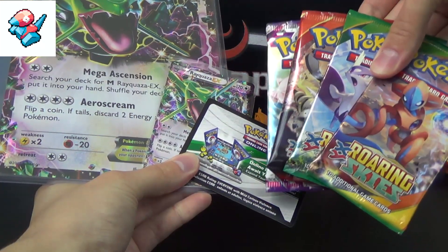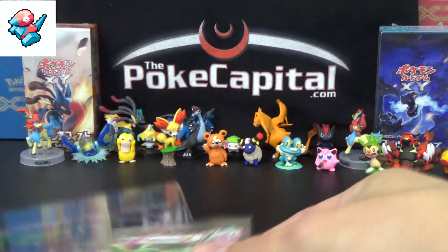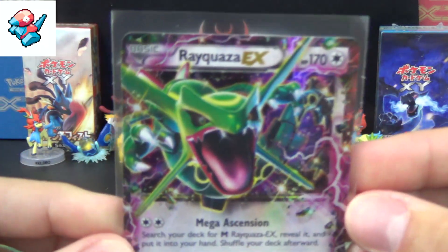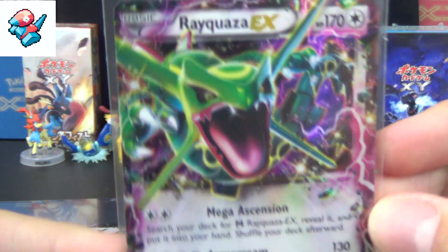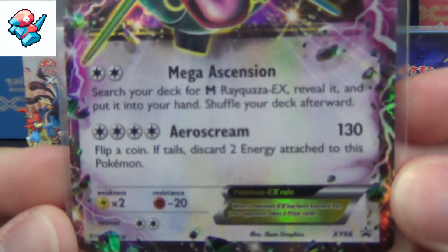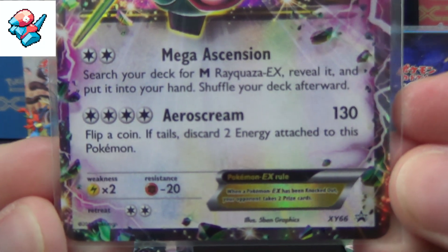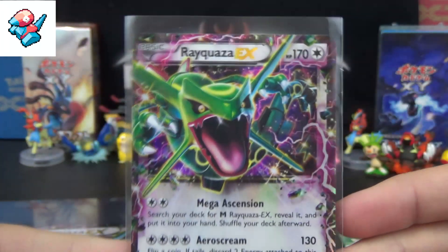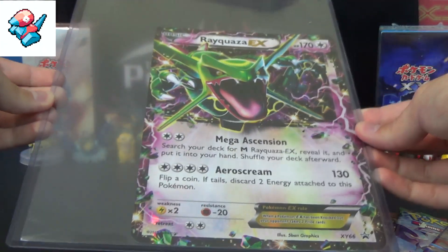To show you everything it comes with more quickly and easily: you of course get a code card, and you get the standard size version of the Rayquaza EX promo. This is different than the ones you can find in the Roaring Skies expansion — it has Mega Ascension and Aero Scream for the attacks, and it is promo XY66. You also get the oversized jumbo version — same card, just much, much bigger.